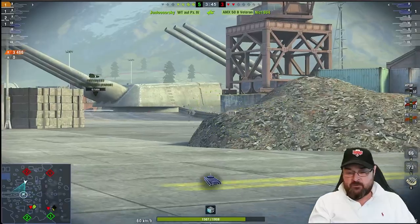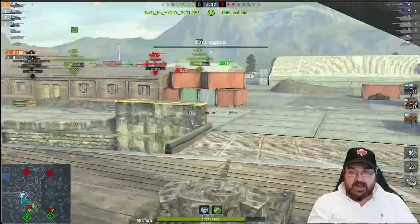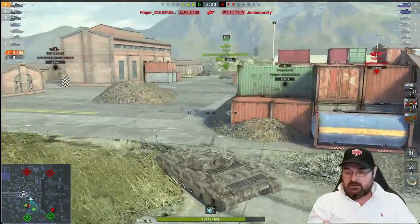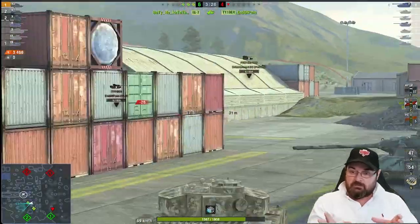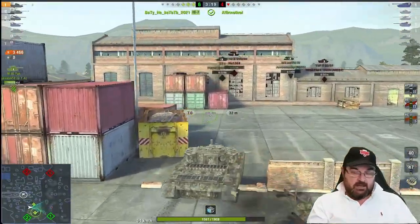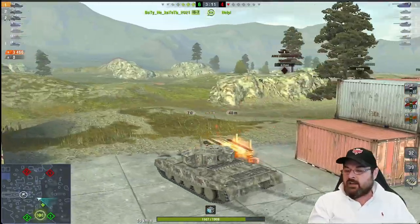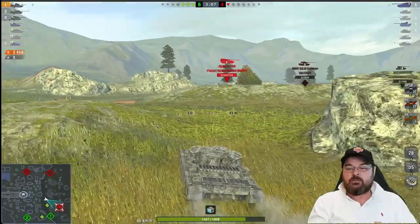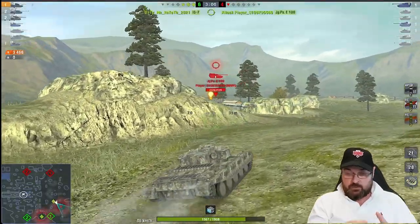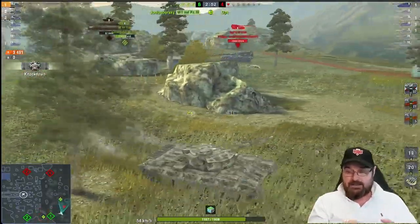Credit where it's due — the Yoh in my team has a fantastic game. He's active, making his shots count, doing good damage. I don't want to steal his kill. The IS7 takes him out though; we've just got a Jageru to deal with. As you can see with the FV, it's about mobility — nurturing it, not being overly aggressive. Use the terrain, use gun depression, but more importantly use that mobility.